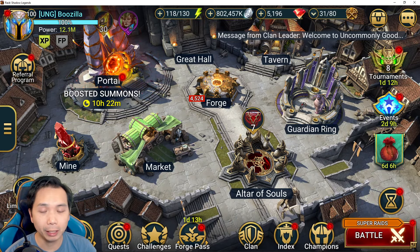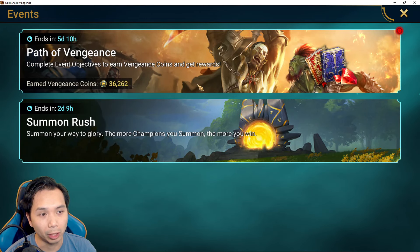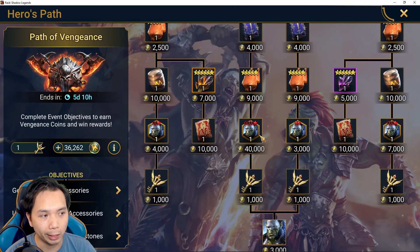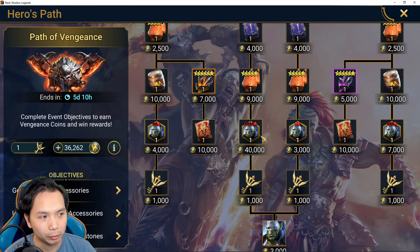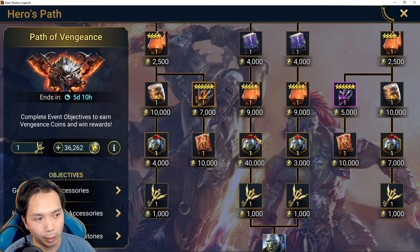In this video I mainly want to preface that you guys need to be using RSL Helper — that's going to really help you out in terms of speeding up the whole process. We have this Path of Vengeance event, it's a week-long event centered around the main character RTac, and the main prize is a five-star split soul. Keep in mind you cannot just get the five-star split soul and put it on your RTac unless your RTac is already four-star ascended.